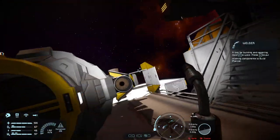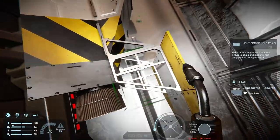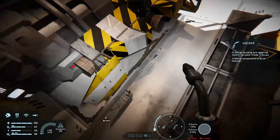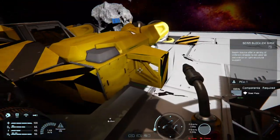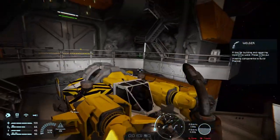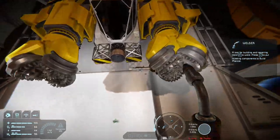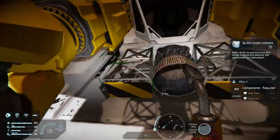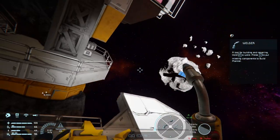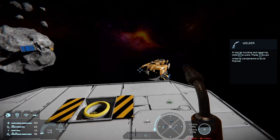You can see some of the new armor panels in use here — they've been used to create specific features on the new ships. Beam blocks are also used to make a more industrial-looking miner. I can't wait to see what people come up with. Those are part of the paid DLC, which I'll cover in the next video.